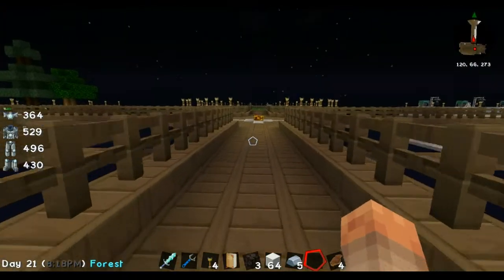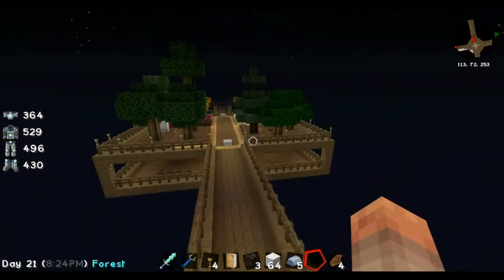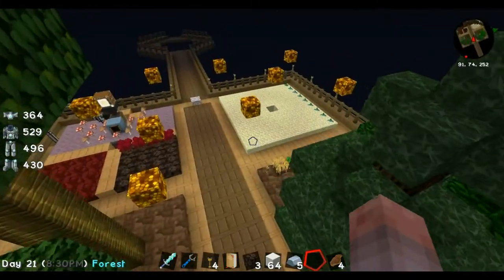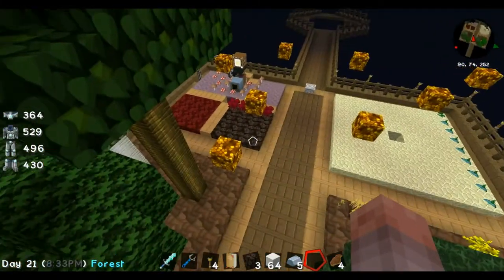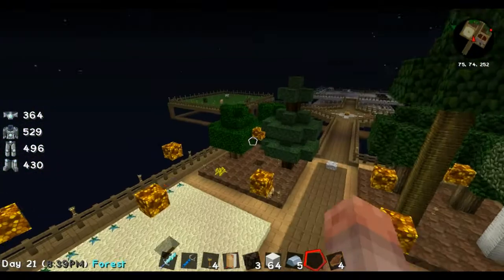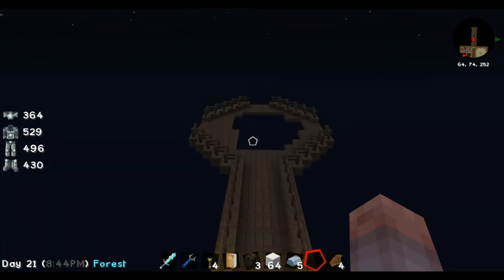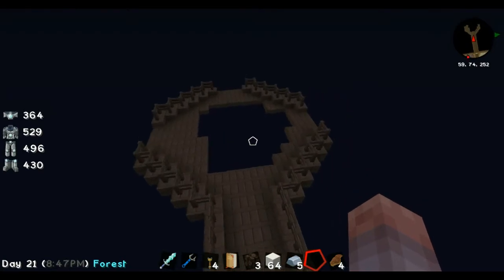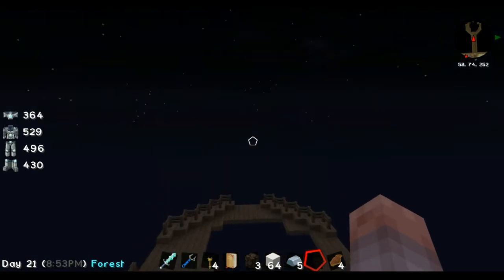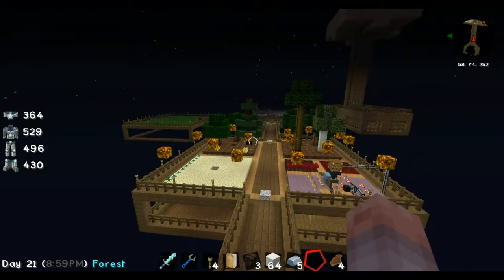Let me show you this real quick. Underneath it's just going to be a work area — I think I'm going to move these trees probably. I made another hub like that one and you can see I'm still working on it. It took me forever to get the stupid pattern right. Then I will go off that way, that way, that way, and that way with more branches.